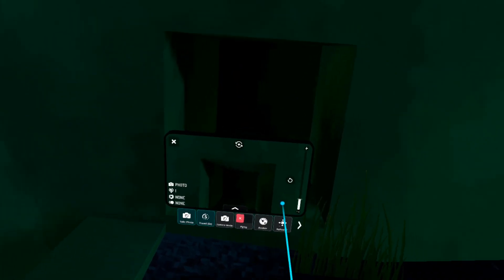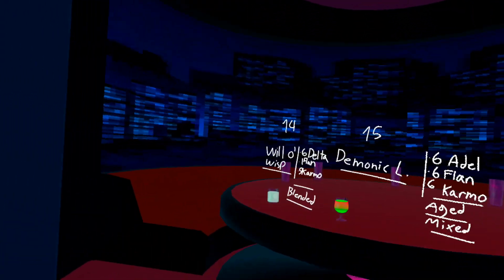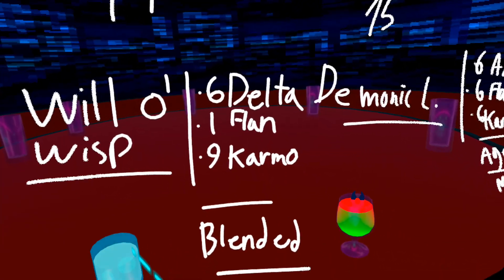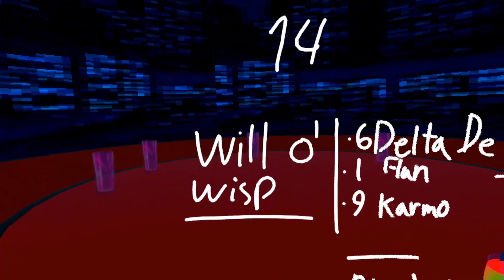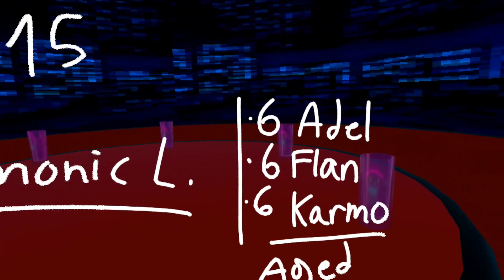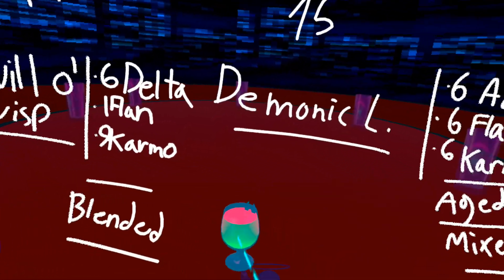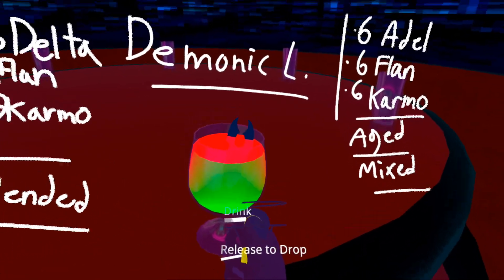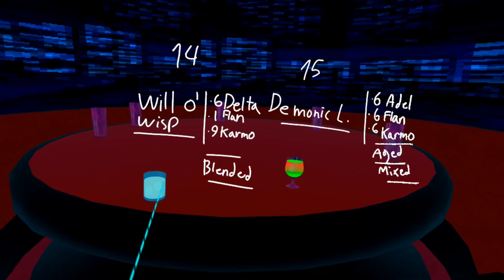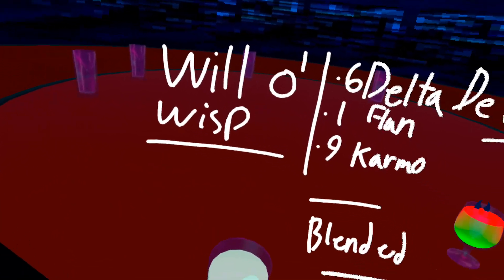Let's take a look at the actual drinks. Drink number 14 is the Will-o-Wisp: six Delta One Flan, nine Carmel Blended. And over here is the Demonic L — six, six, six — six Adel, six Flan, six Carmel, aged and mixed — and it gives you a little cute devil horn drink. I want to say thank you to the commenter from the last video for telling me about these. Let's try them out!